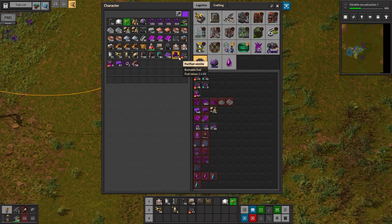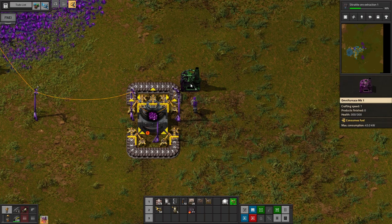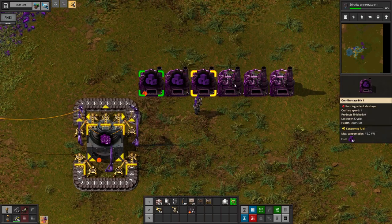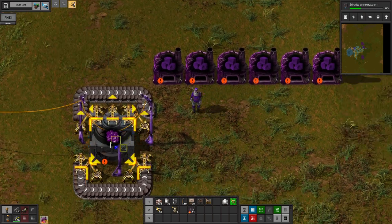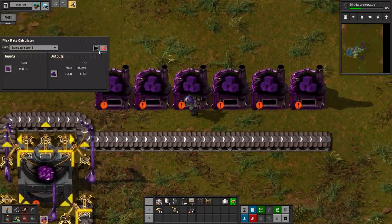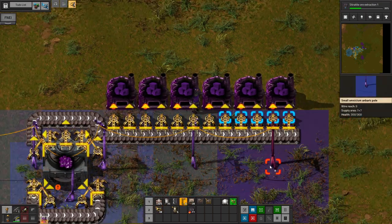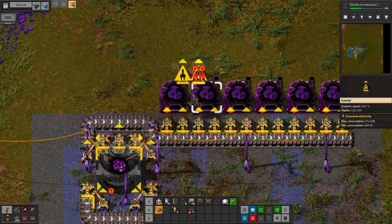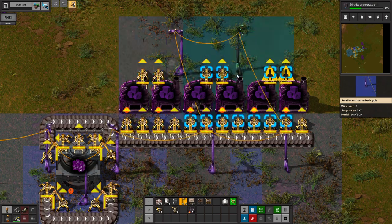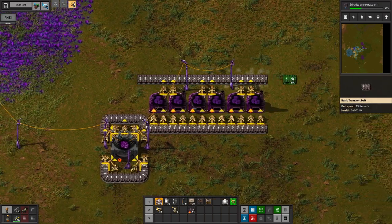And then the furnaces will be right here. They're making Purified Omnite — Crushed Omnite. That can handle 15, which would be 7.5, which is probably more than I have. The input rate on each of these is 2.5, so even a solid row of inserters isn't quite enough. We do only need one Output Inserter though. And I can remove those — and that's Purified Omnite, which will go that way.